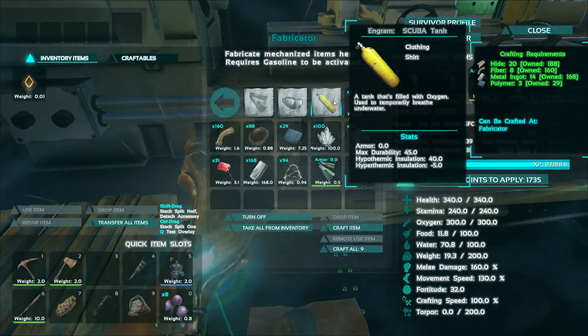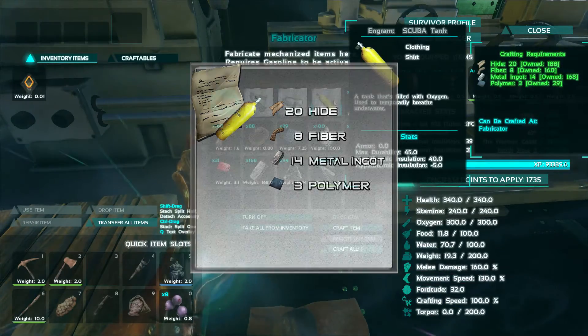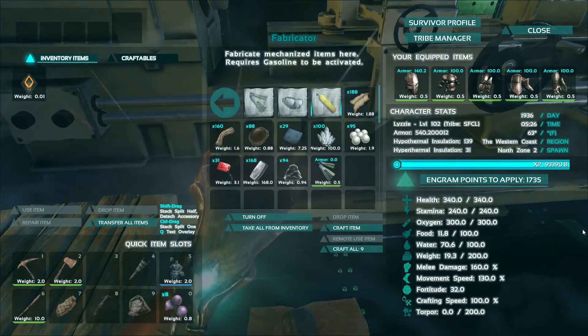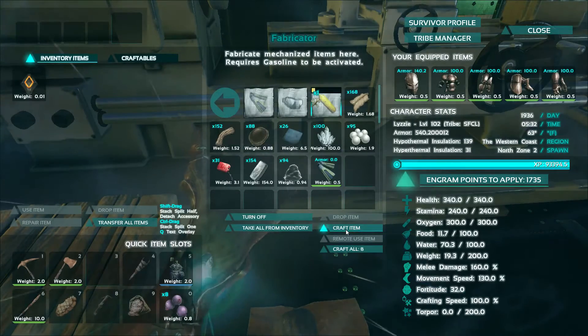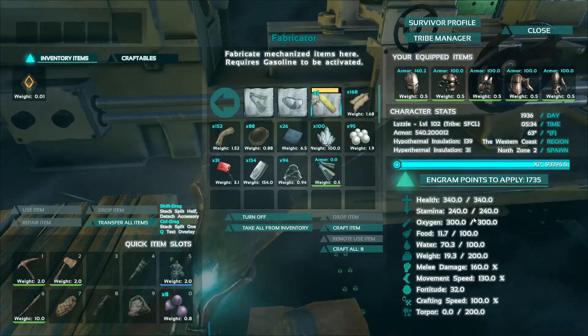To make a scuba tank you will need 20 hide, 8 fiber, 14 metal ingots, and 3 polymer. Make sure when you have your scuba gear on you have both the tank and the mask on, otherwise it will not work. Also, a scuba tank's durability degrades even if you aren't underwater, so make sure you don't keep it equipped until you are ready to use it.